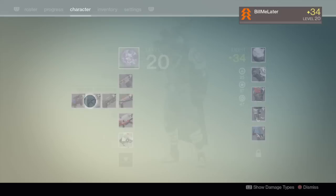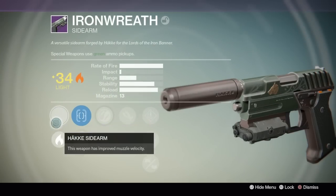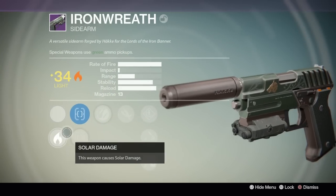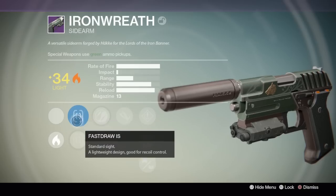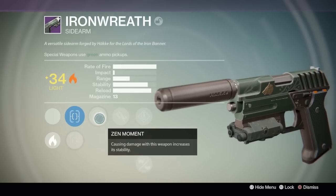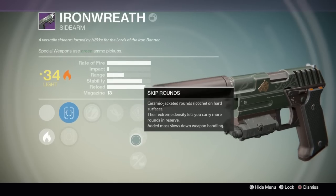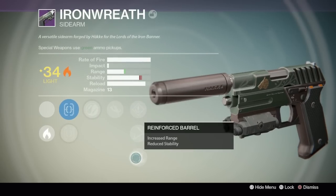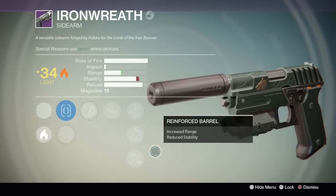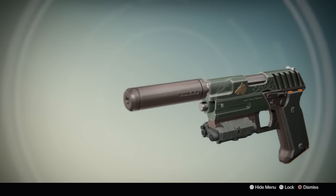Now check this out — an Iron Banner Sidearm called Iron Wreath. How freaking cool is this? Very low impact, very high fire rate, as you'd expect from a sidearm. It has one really cool perk: Zen Moment was one of the first ones, but check it out — Partial Refund: a chance to return a portion of your magazine from assists. That could be really useful. The rest were just standard perks, but that Partial Refund sounds great — you're just peppering away at people and if you get an assist, it might refill your magazine.